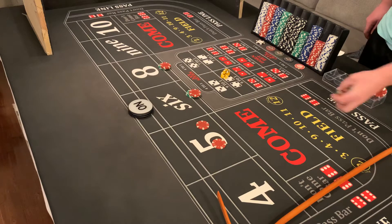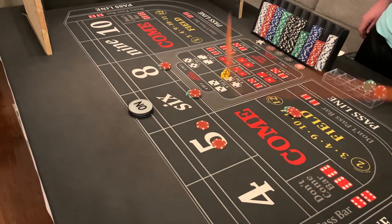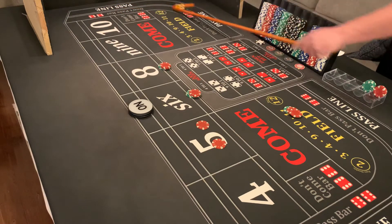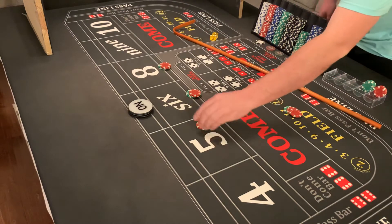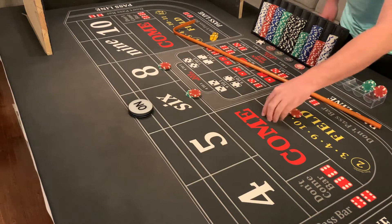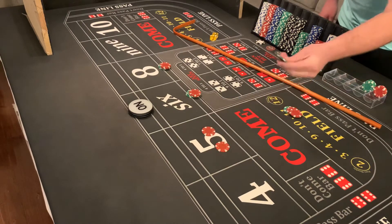Here we go, dice are moving — three one four. That's a winner in the field but you lose the hop bets. You go back up on them, and there's your quarter.